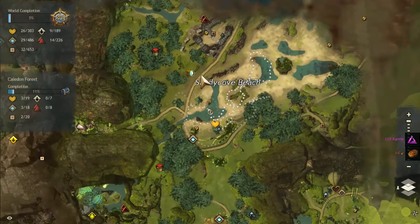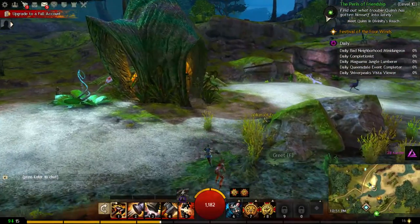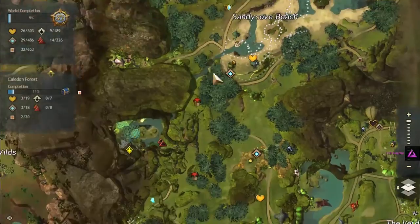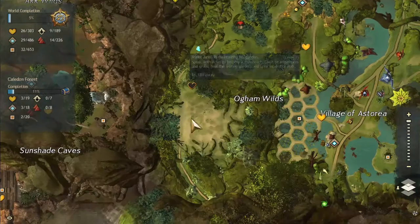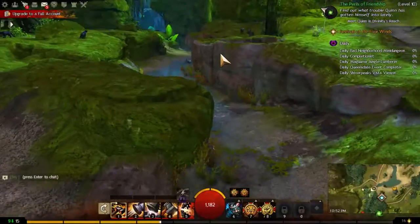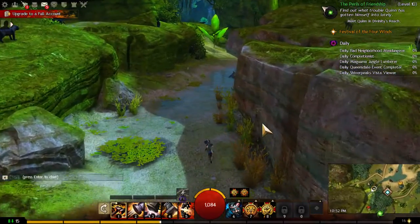We turned in enough lavender and searched enough piles, completing the quest. We could move on to the next quest up here, but instead of backtracking we go down to get the vista and hero point while we're nearby, then backtrack to the waypoint or take the portal.